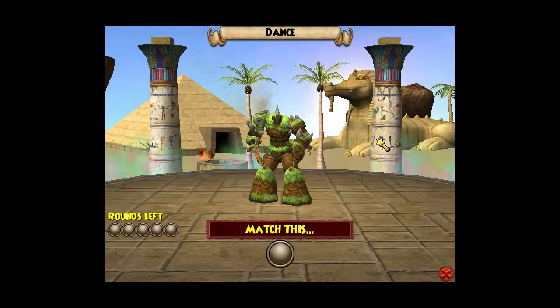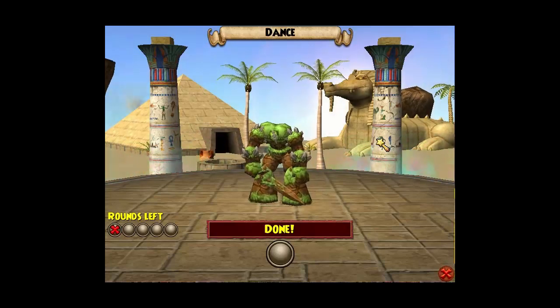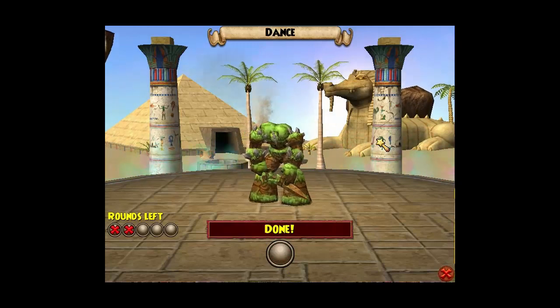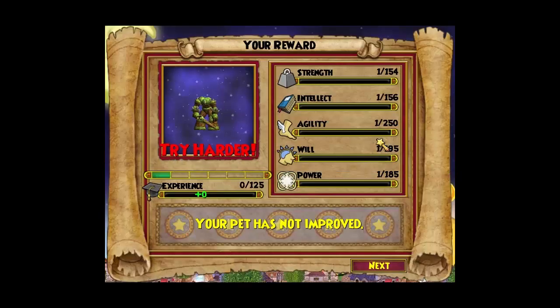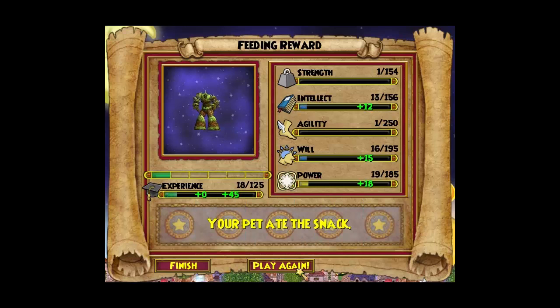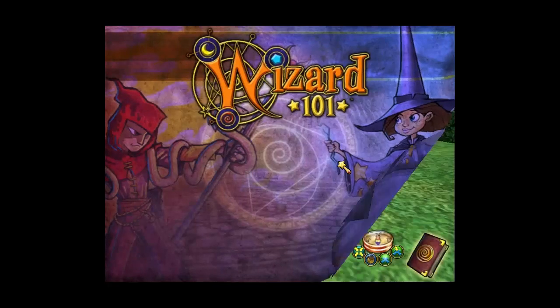What I mentioned in the first video: critical striker is always above critical hitter. That's only for the universal ones and they don't always have to be together — they can be apart — but critical hitter is always at the bottom and striker is always at the top.